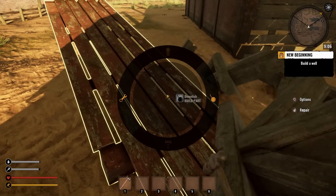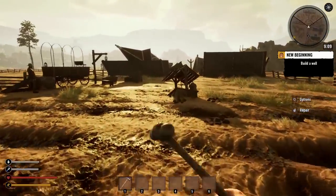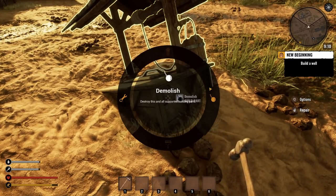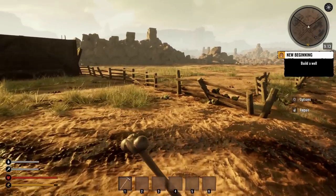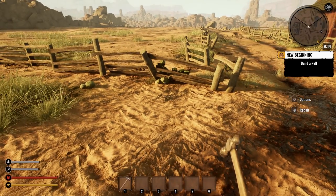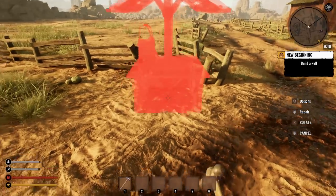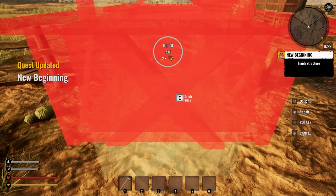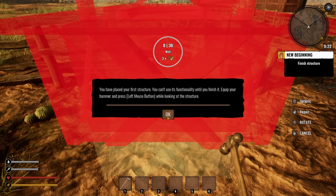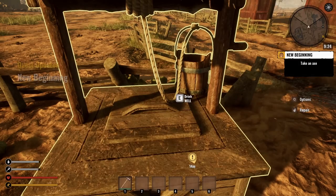We're not going to demolish the whole barn because we want to use it. Now we need to do some building. It wants me to build a well. What do you think would be a good spot? Maybe I'll put it over here. Press F for the build menu, go to miscellaneous, and there's the well. Rotate it — there we go, that looks good. Hold on — you've placed your first structure, you can't use it until you finish it. Equip your hammer and left mouse button. And now we have a well!